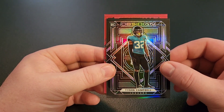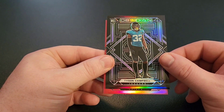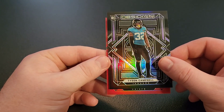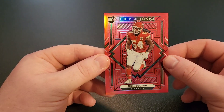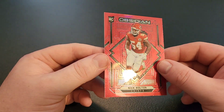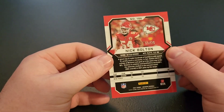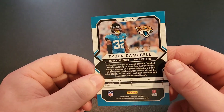All right, and on the back — rookie. Chiefs... Cornell Powell, Noah Gray, Nick Bolton. All right, so we got the Nick Bolton red flood! This is our cool looking card, and with the Chiefs uniform, that's definitely a nice looking card. Red floods are out of 26. We'll go back to that Tyson Campbell real quick — that purple is out of 100.